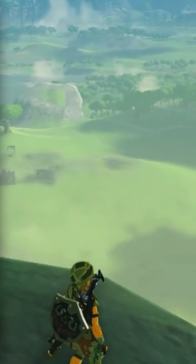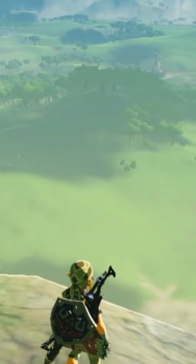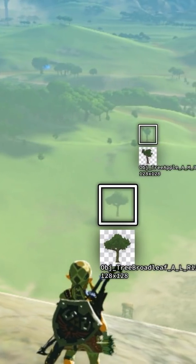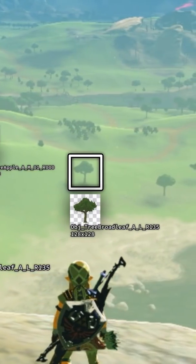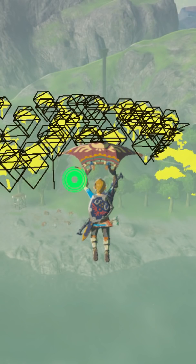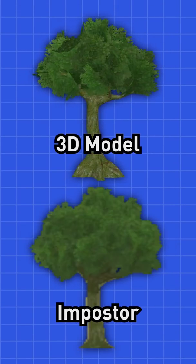But even the lowest setting isn't quite fast enough for the large amounts of trees placed in the world, so the engine has one extra trick. From super far away, trees are replaced not just with low-poly models, but with individual pre-rendered textures known as imposters. This allows an entire screen full of trees to be drawn with just a handful of triangles, and since these imposters are only used very far away, the images themselves don't have to be that big or that detailed.